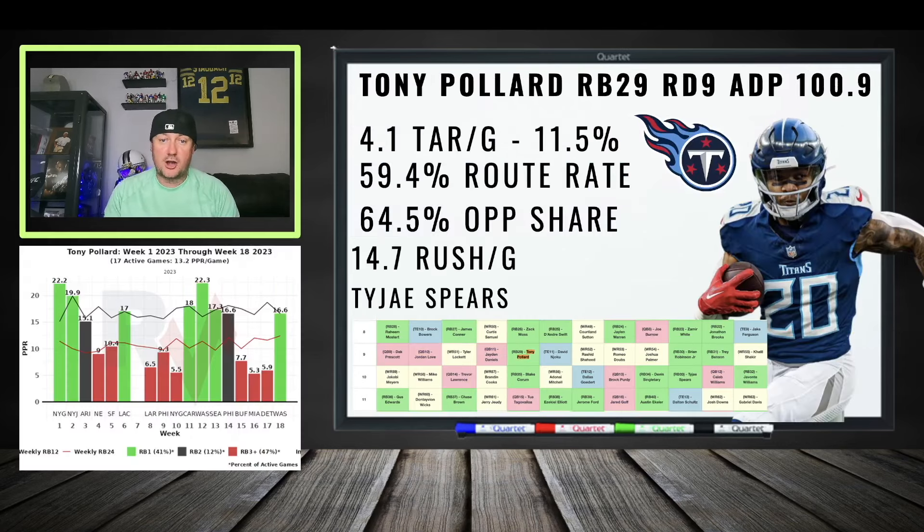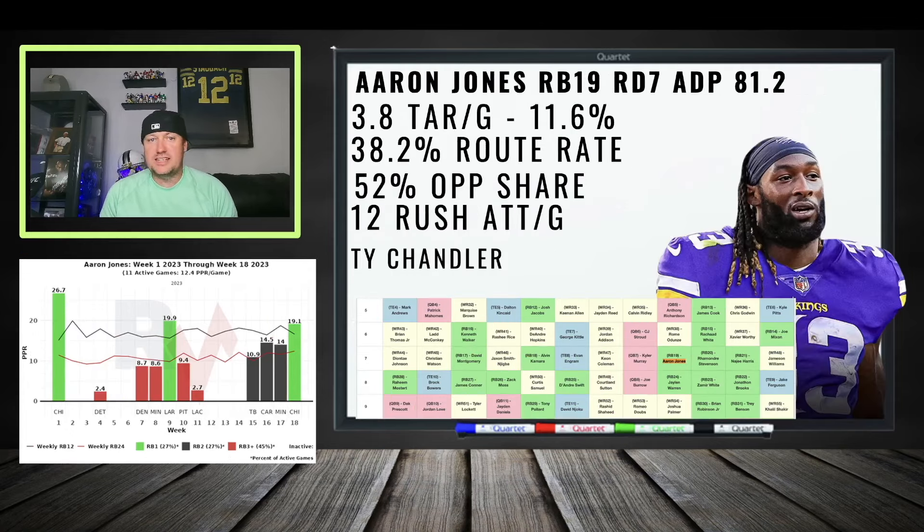Tony Pollard — round nine. If you want a cheap, dependable player with some upside but some downside too, because Tyjae Spears could take too much of the workload preventing him from hitting his production ceiling — he should still get you double-digit points per game. Round nine draft capital is very cheap for that. If you're looking for an RB3 you can plug and play, or if you're going zero-RB and want something dependable — a veteran who's going to be on the field — Tony Pollard could be your guy.